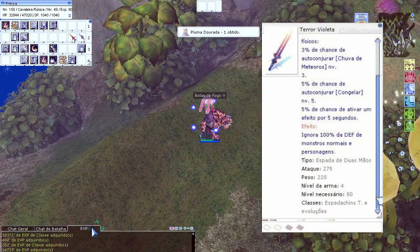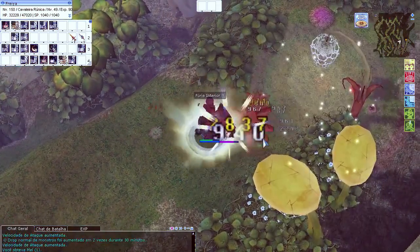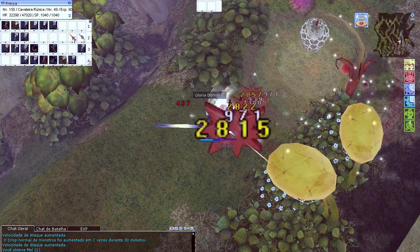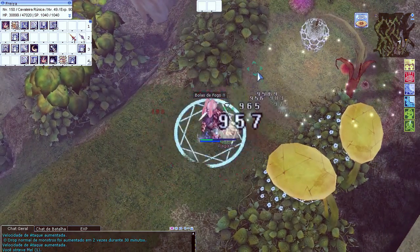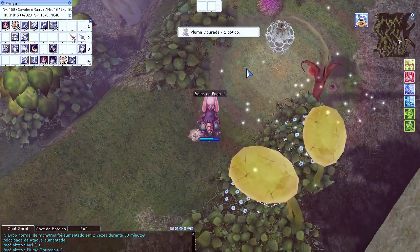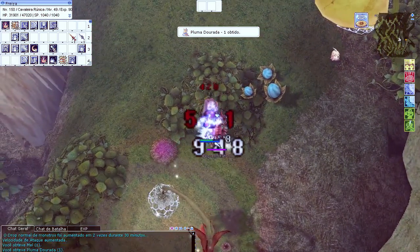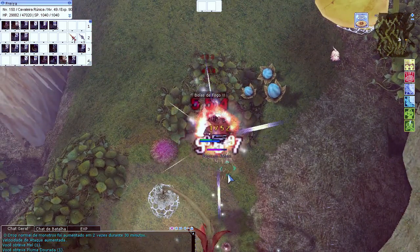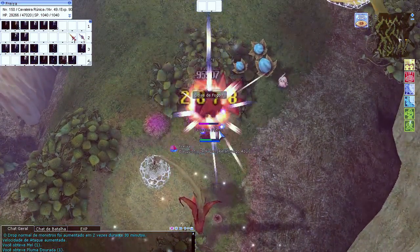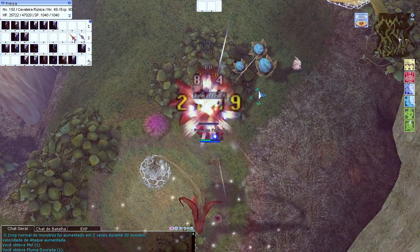E a Terror Violeta, que pra muita gente — principalmente quem joga no BRO — é o maior sonho de consumo. Você joga de Lorde e em algum momento já sonhou que quando virasse RK ia ter a Terror Violeta, ia spammar magia, ativar aqueles buffs de ignorar defesa. Tem dois slots; precisa colocar uma Golem nela? Precisa. Porque você vai ter que usar uma Runa, se você for fazer um MVP, fazer uma Instância, e você vai depender de ASPD. Você vai usar ali Força Titânica, Golpe Titânico, que vão potencializar o seu dano e levar ele às alturas.